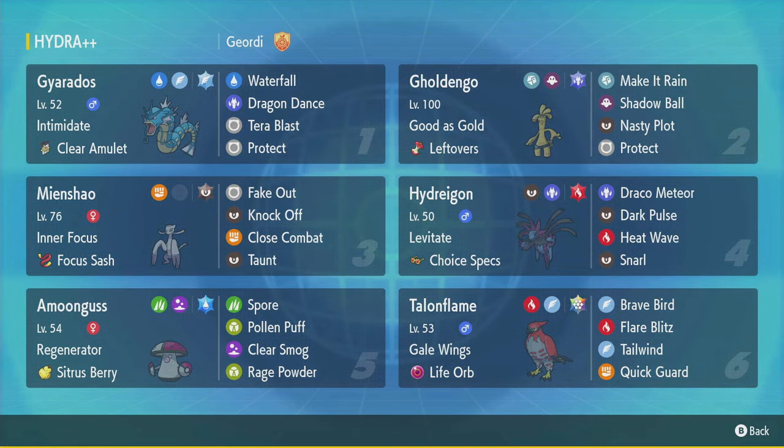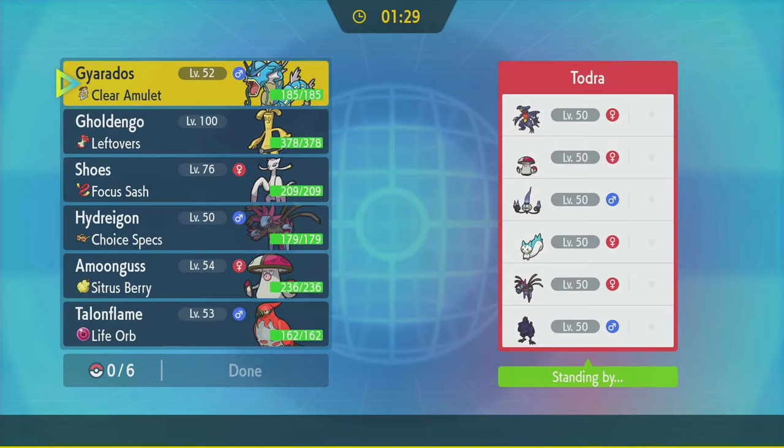Let's jump into the tour and see how I do. Alright, here we are. Hydreigon seems really good for my team at least. Hopefully theirs isn't Timid because mine's not max speed, but it is Timid. Gholdengo could be a liability honestly, I'm not gonna bring it. Hydreigon does seem good though, as long as I can handle Garchomp.